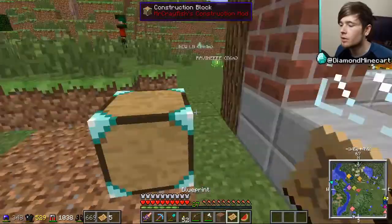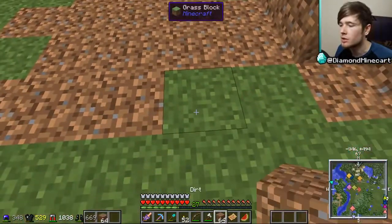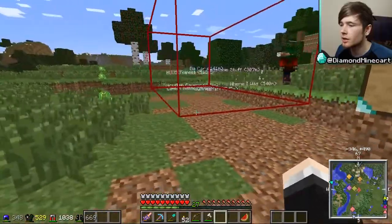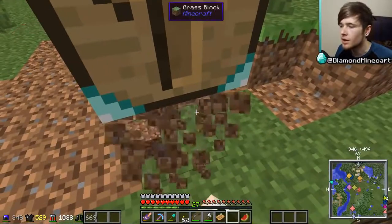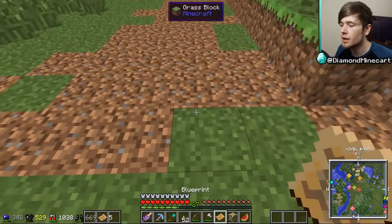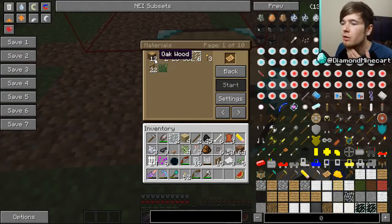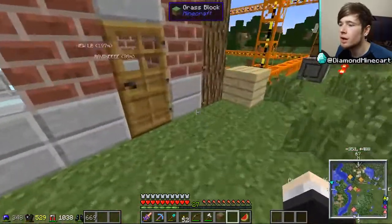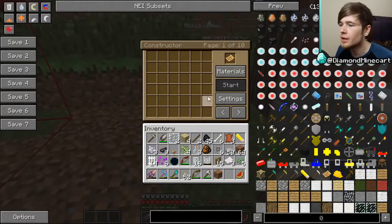Oh geez, can you hear that rain? Let me try moving it up one block. No, that's even higher — I don't want that. Let's try this: break this, bring this, put it here, and pop the blueprint in. It tells us the materials needed — fantastic! We need 12 oak logs, two birch, 26 bricks, and one piece of grass. I don't think I've included the floor correctly, but that's fine.